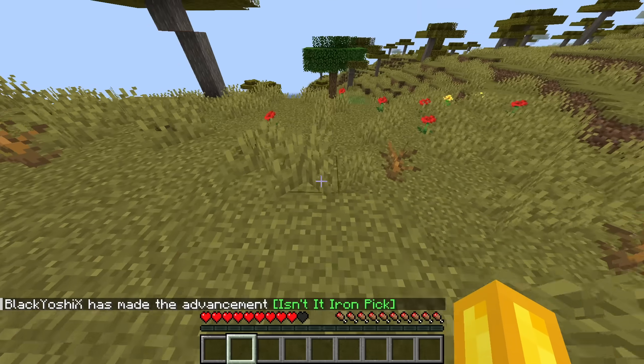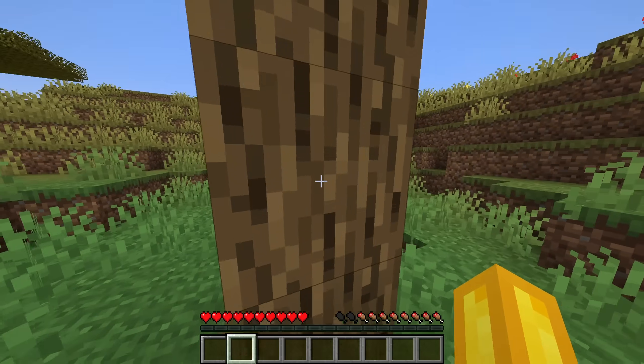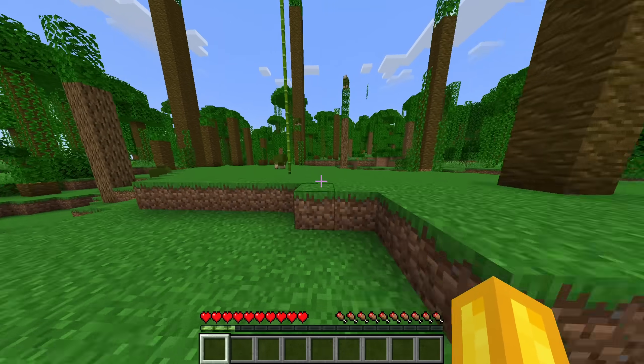Now I just need to get some wood. But not this wood — this wood is not green at all. There was only one type of wood in the game that was green: bamboo. So I made my way to a jungle biome and found a good source of bamboo.